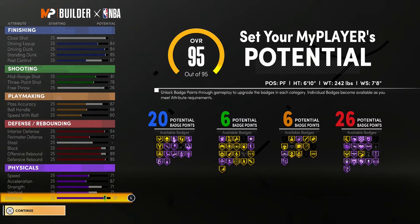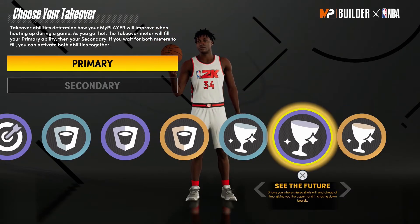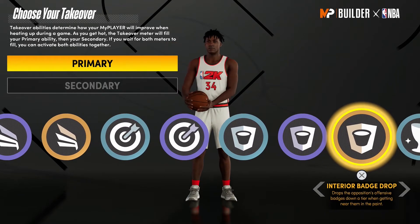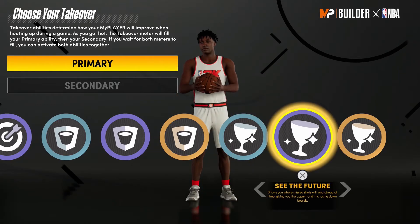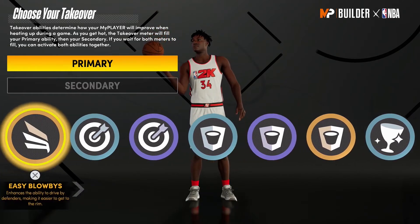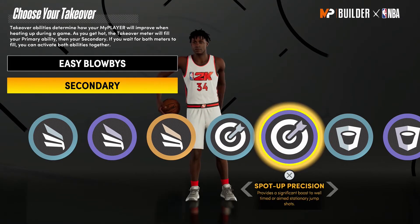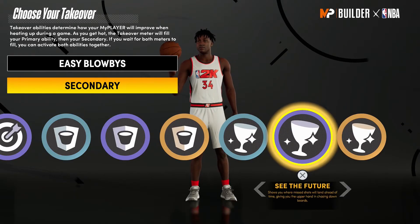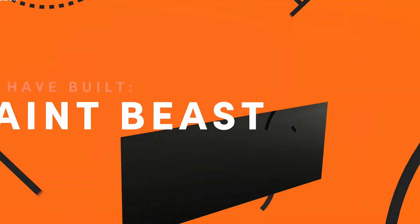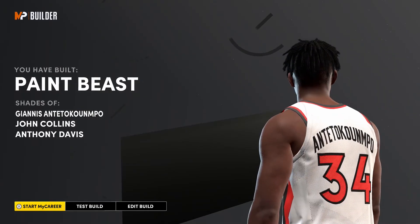For Takeover, I think Giannis should have Glass Cleaning or Slashing. You guys can pick whatever — Box Out Wall, See the Future, whatever you want. I'm mostly going to go with Easy Blow-Bys as the first takeover since Giannis just blows by people and we don't have crazy speed or acceleration, so that should help. For the second takeover I'll go with See the Future. And there we have it: Paint Beast — shades of Giannis Antetokounmpo.